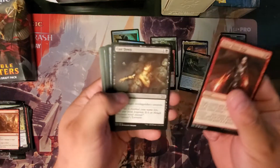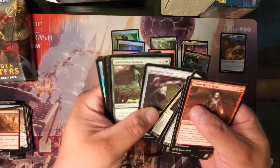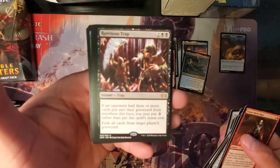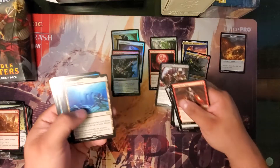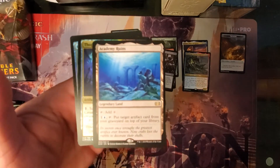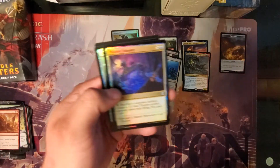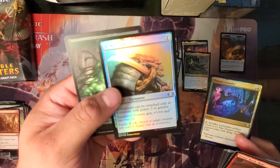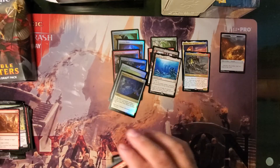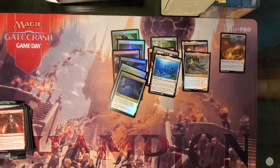Third pack: Ravenous Trap — would have liked a blue one instead for my casual deck. Academy Ruins, not too bad — I've got a few of those but extras are always good. Thopter Foundry as well, and a Naginata for the two foils. That wraps up the first box.